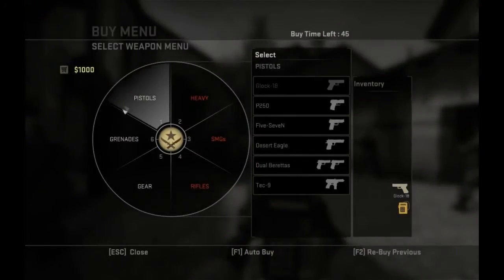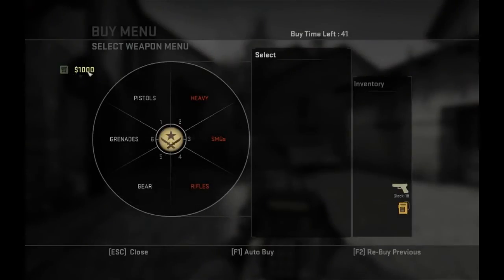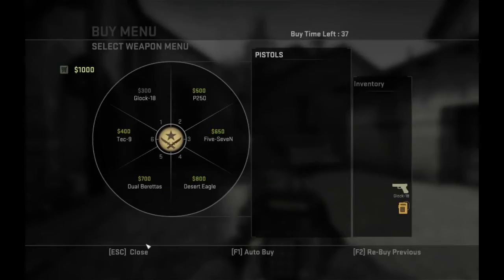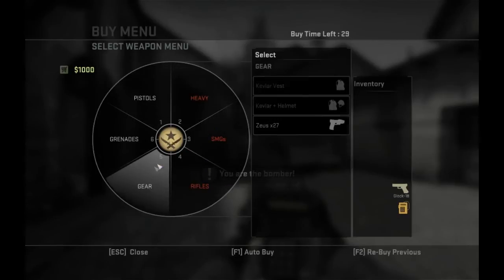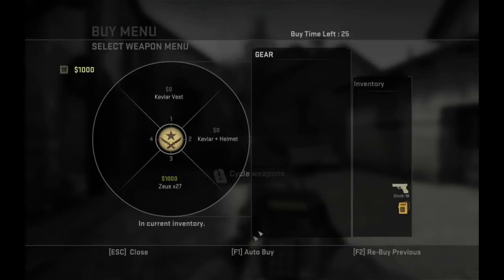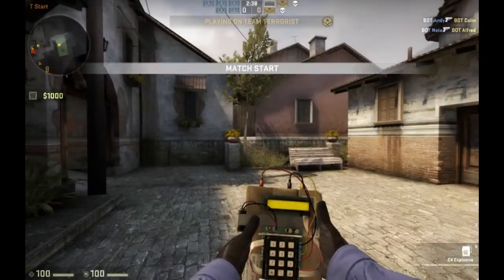So basically, this is the buy menu. You open it up by pressing B. In the first round you only get $1,000. You can use this to buy a pistol, or you can save it for a really good weapon next round, or you can buy some grenades. Normally you can also buy a Kevlar and helmet. You can also buy a Zeus, which is a one-hit kill weapon.